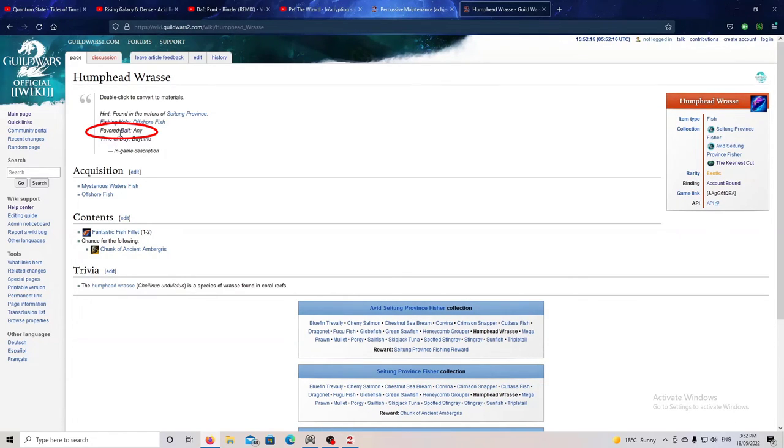Favored bait for the Humphead Wrasse — it's not fussy, so any bait you're using will work. I'll cover bait in just a moment. Then time of day: daytime. You have to fish this fish in the day. If it's dusk, morning, or nighttime, that's a no-go.